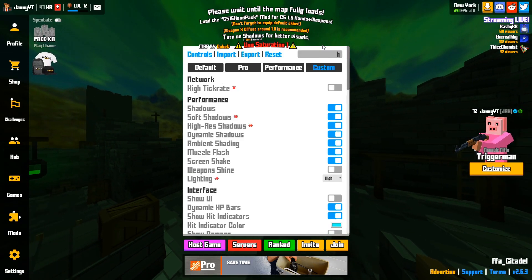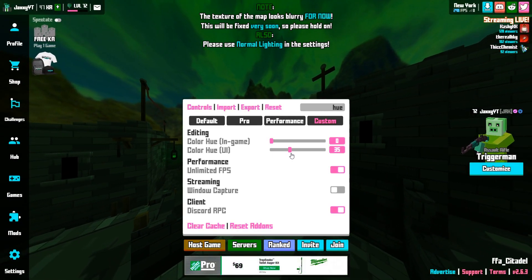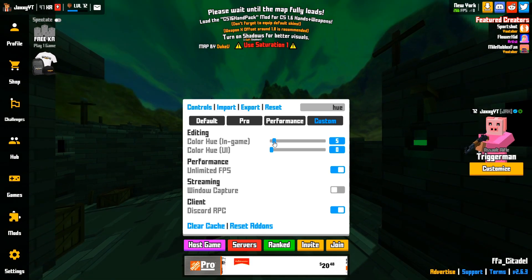We can change the color, which is called the hue. Let's try the UI first. Yeah boys, the UI does not work — let's just try this.